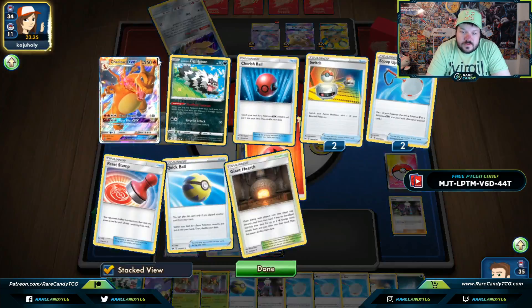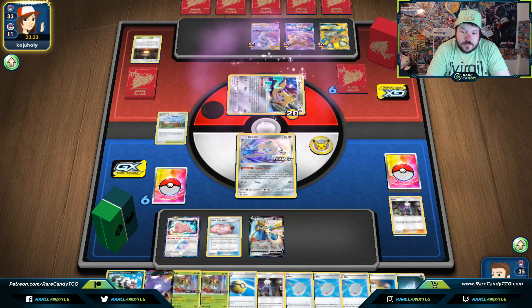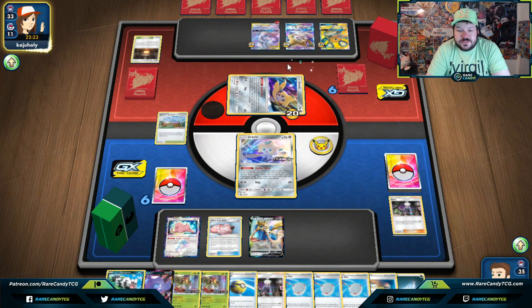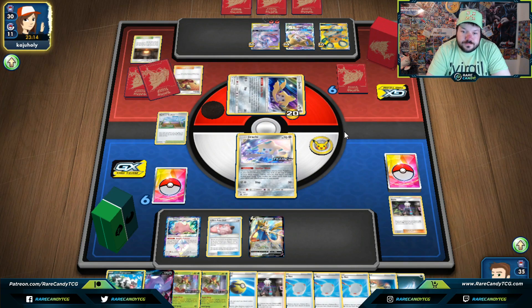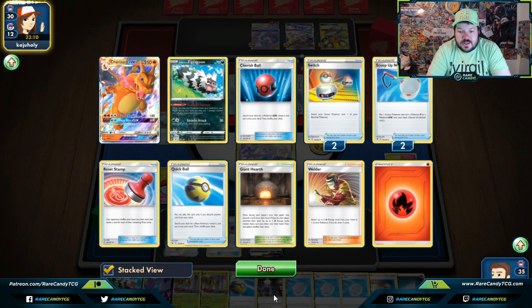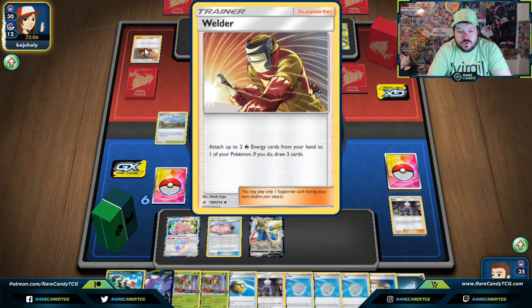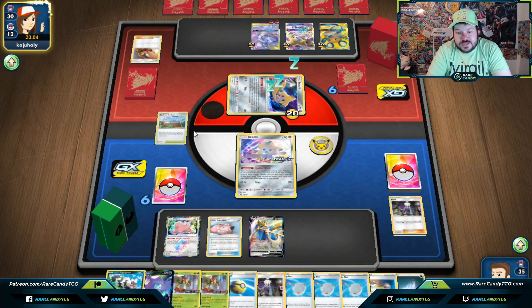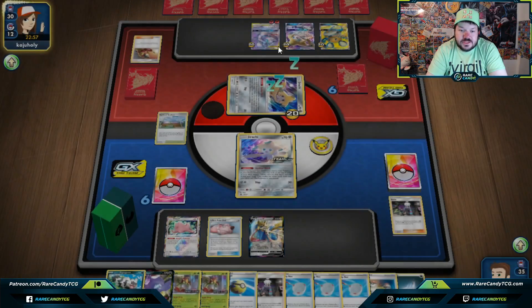Our opponent's going to get set up. Taking away their Giant Hearth hurts them because they can't search for energies to grab Welder. They need energies to play Welder in general. Okay, they got the Welder, but they only got one energy out of it — you can see they'd like to have extra energies. They wouldn't even have an extra energy unless they drew it off the Welder.